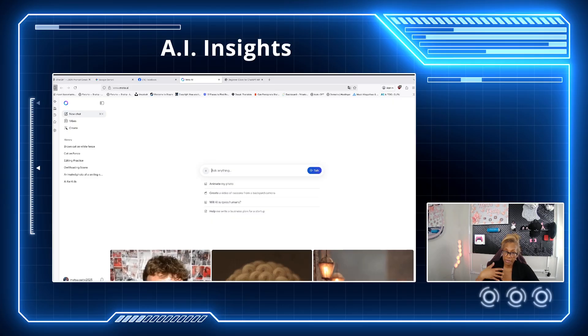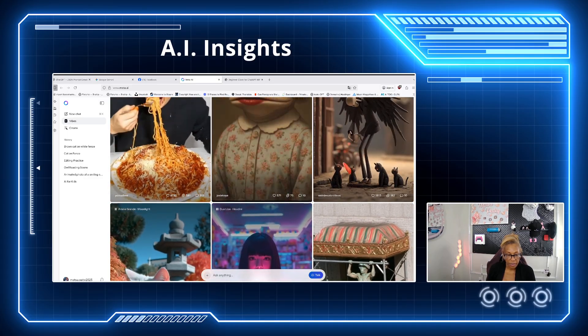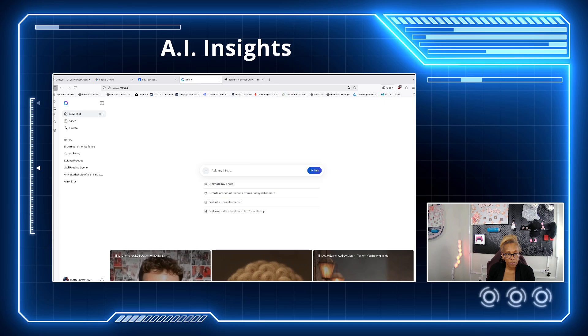Remember, prompting is speaking to AI. Down here you have different creations you can look at, but we're going to start a new chat. We're going to do a fantasy warrior portrait — a female fantasy warrior standing on a mountain cliff at sunrise, wearing black and gold armor with a flowing red cape.